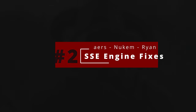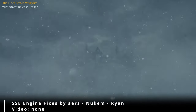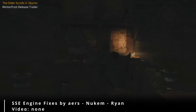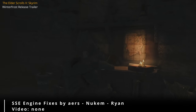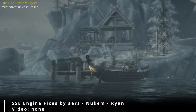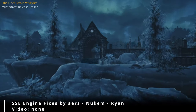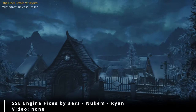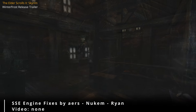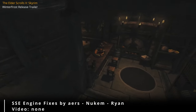Number 2: SSE Engine Fixes. This mod is like calling in the A-Team for your Skyrim Special Edition game. It swoops in and tackles those pesky bugs that have been hiding in the shadows, leaving you with a smoother, more enjoyable experience. Think of it as a virtual exterminator, clearing out all the unwanted glitches and crashes that have been plaguing your playthrough. SSE Engine Fixes isn't just about squashing bugs — it's also about giving your game a performance boost, optimizing memory usage and ensuring everything runs smoothly, even with a ton of other mods installed.